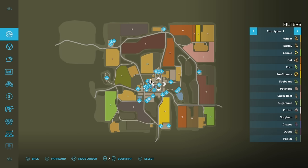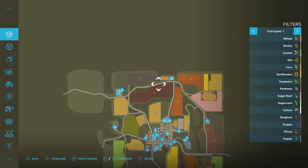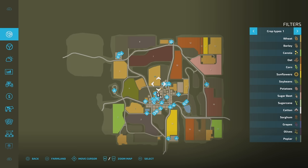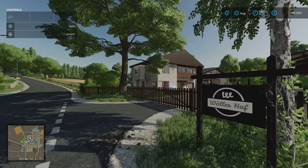There's a couple of pastures, a building site at the top, and a couple of areas for placeables and expanding if that's what you're into. Slot count is 1,026 on New Farmer. Farm Manager and Start From Scratch, that comes down to 849.